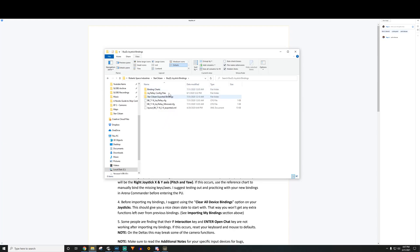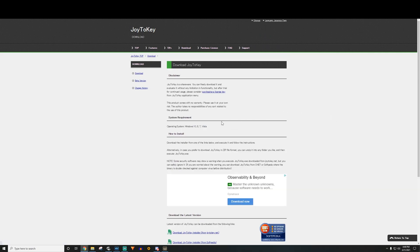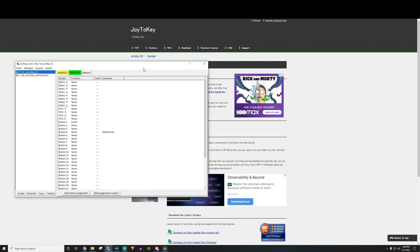Inside that folder you'll find binding charts, Joy to Key config files, and exported bindings. Speaking of Joy to Key, you're going to need this software for his bindings. Do a Google search and go to joytokey.net, click Downloads — it's a free download. Install it in Windows, and then you'll get the config files from Buzzkiller. First, you need the program installed.